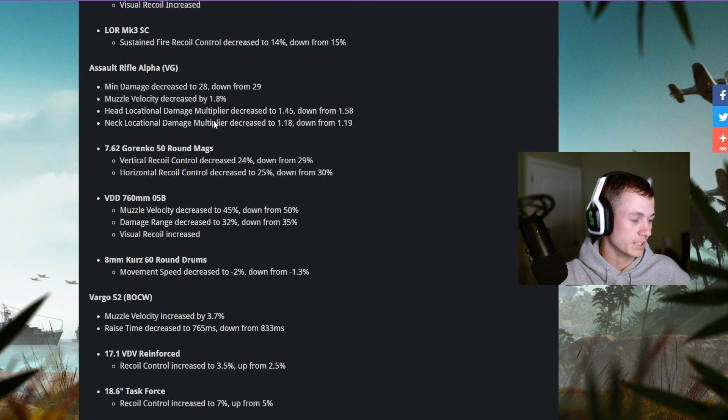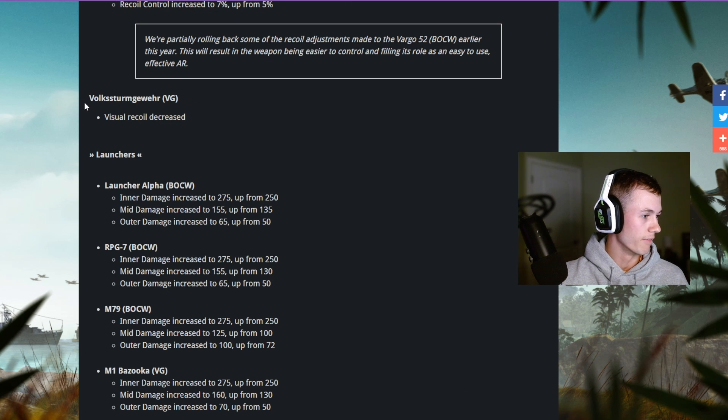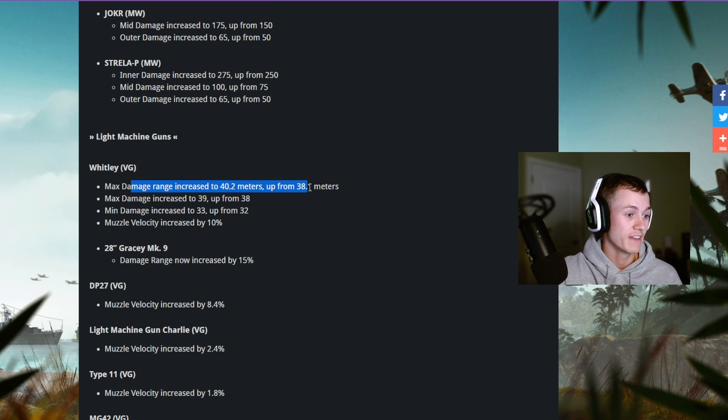The Assault Rifle Alpha got a slight nerf. The Volkssturmgewehr Vanguard visual recoil decreased. The Whitley max damage range increased from 38 to 40, max damage increased from 38 to 39, min damage increased from 32 to 33, and muzzle velocity increased by 10 percent.